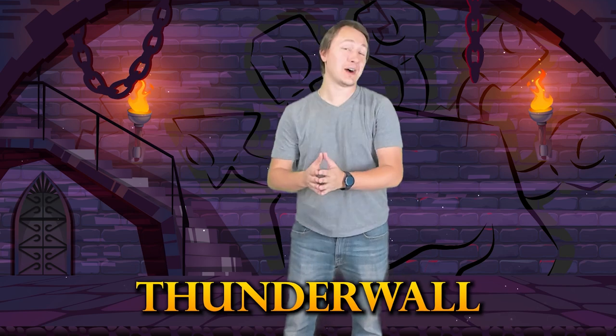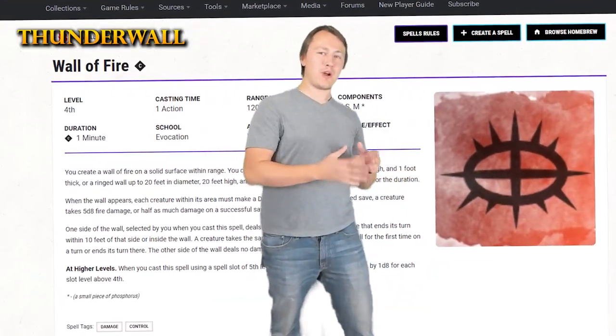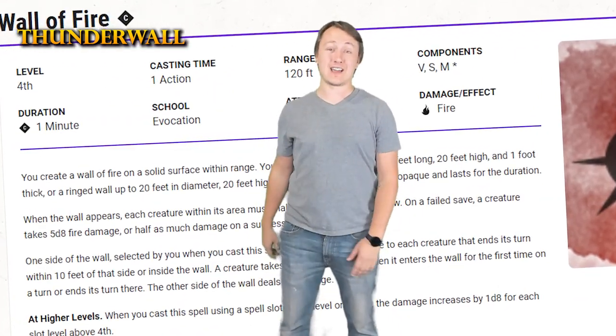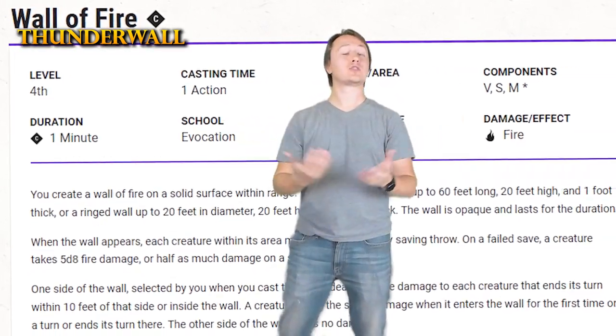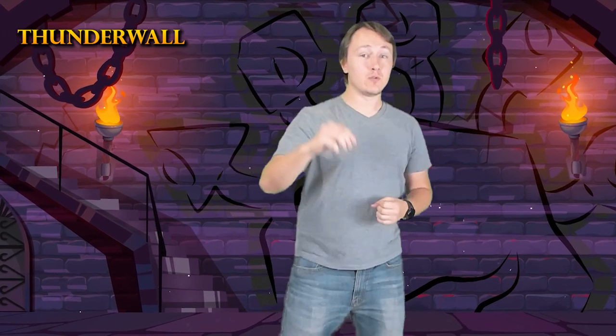Next up on our list, we have something that I like to call Thunder Wall, and that is the combination of Wall of Fire and Thunder Wave. Wall of Fire, as you probably could guess from the incredibly descriptive name, creates a Wall of Fire. The wall can be 60 feet long, or a 20-foot diameter circle, rising up 20 feet in the air. A creature that passes through it or ends their turn within 10 feet of the wall takes 5d8 fire damage on a failed dex save.